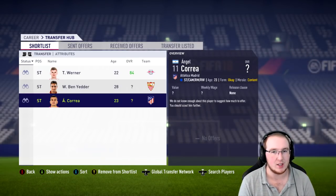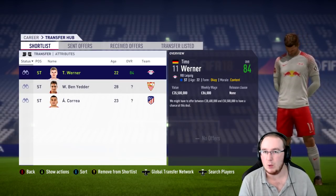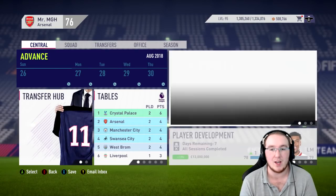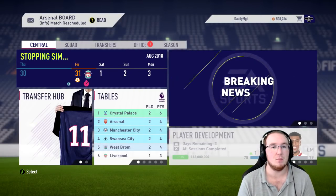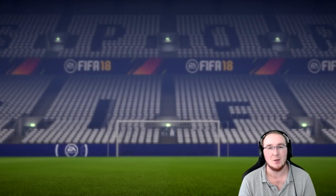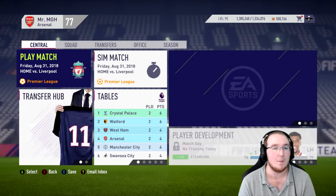I'm scouting Correa and Ben Yedda; Werner we already have his rating. Unfortunately the scout information isn't coming back before the Liverpool match, so it's going to be a deadline day move, which is always stressful. I'll probably have to go with Werner since we have more information on him already.